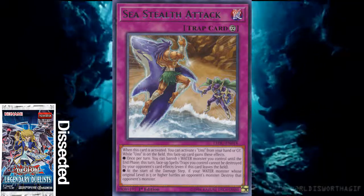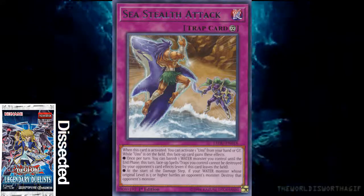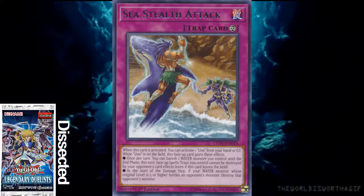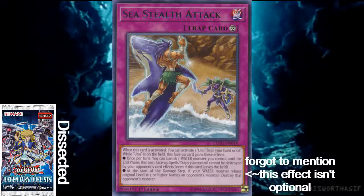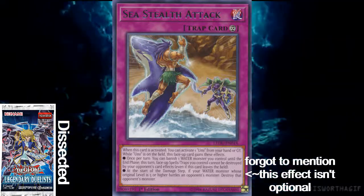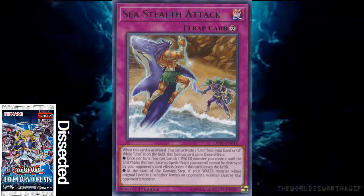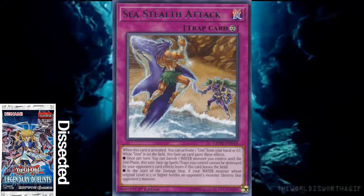Unfortunately there's no replay battle when you're attacking. It would have been better if you attacked, they had no other monsters on board, and you could attack again with a replay, but that's not the case. Still, it's a card that can get over a bunch of monsters and protect itself. The monster you banish is only banished for the turn, and you can banish any water monster - it doesn't have to be level 5 or higher to protect Sea Stealth Attack. Pretty decent. And the fact that it's searchable from the deck is nice, though it would have been great if Citadel Whale could get it from the grave as well.